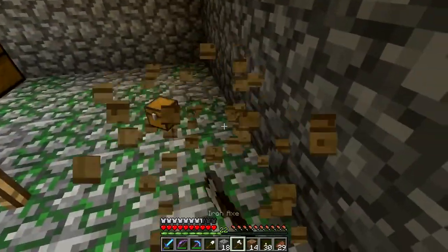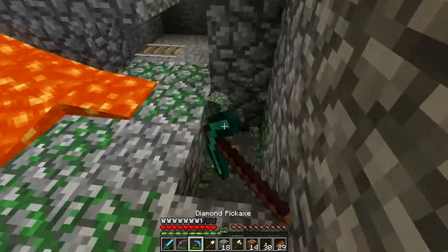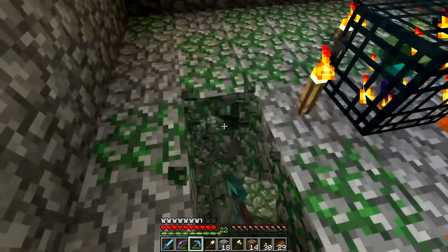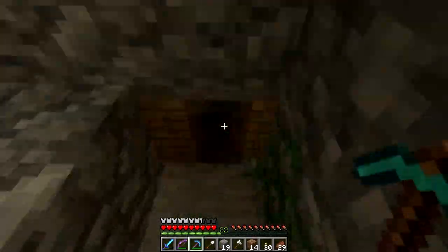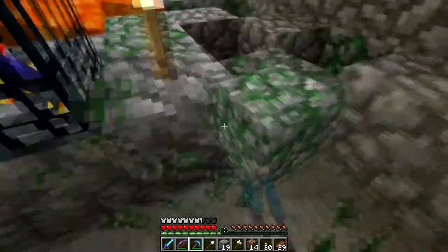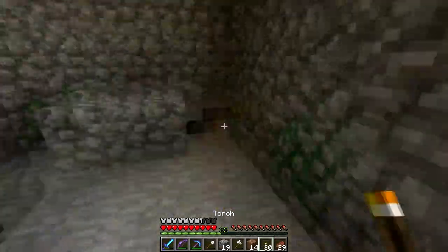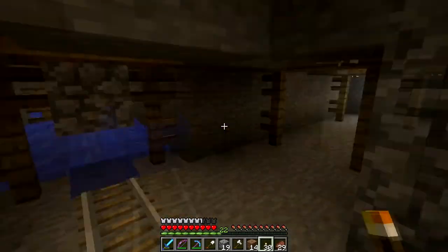I'm actually gonna take the boxes with me. I'll take the mossy cobblestone — this cannot be crafted either, so it's kind of nice to have. I might build something with it later. We'll see.